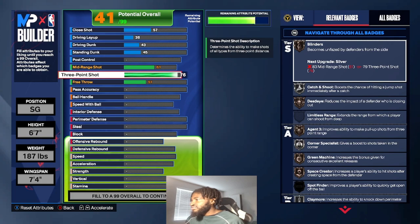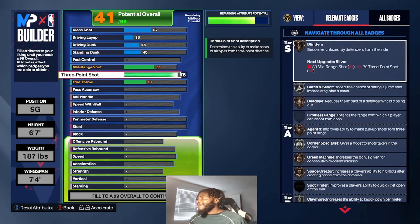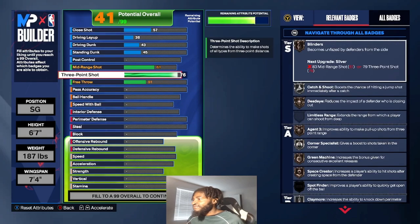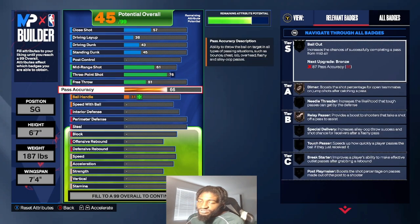Mid-range 61. Three-point 76 — so I can get Agent 3 on bronze and Corner Specialist on silver. That's a key for lockdowns: if you want a good time shooting the ball, make sure you have at least 76 three-point so you can have silver Corner Specialist. Silver badges are very effective — if it ain't Hall of Fame, make it silver. Pass accuracy 75 as the base. You can really use this build to play comp right now.